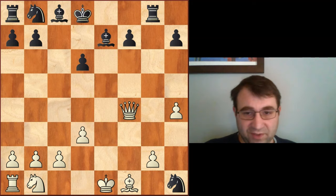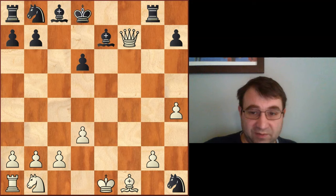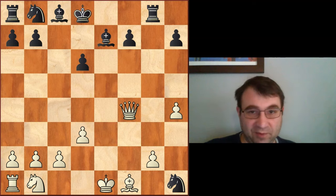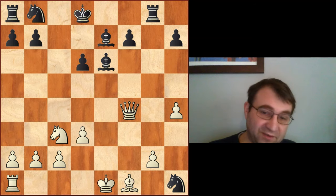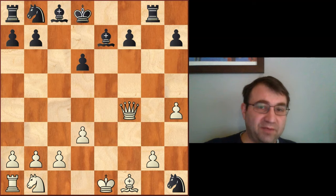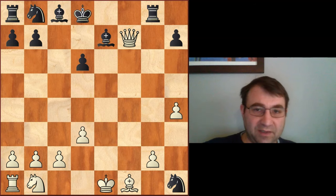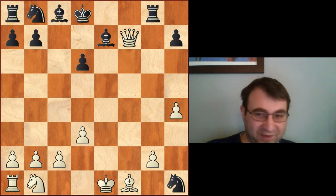Morphy went for it — he played Queen takes F7 — and it's not clear there was anything wrong with it. It's actually a really good move. Morphy also played the Black side of this position, and his opponent failed to play Queen F7, instead playing Knight to C3, and then Morphy battened down the hatches with Bishop E6, eventually going on to win with Black. So he kind of won from both sides of this. After Queen takes F7, preventing the anchoring of Black's pieces, we then have this questionable move Bishop takes H4.